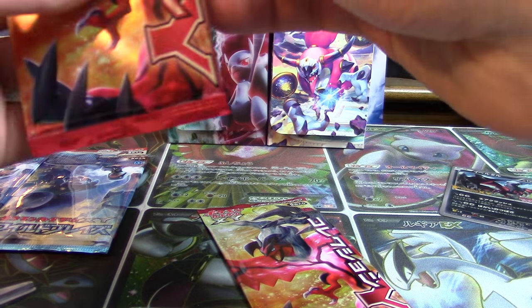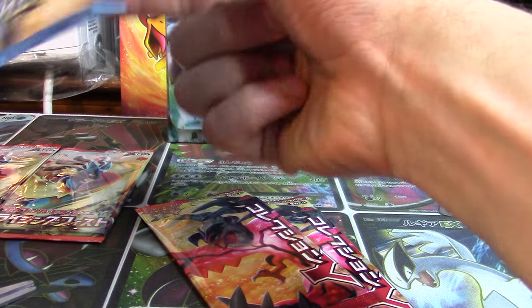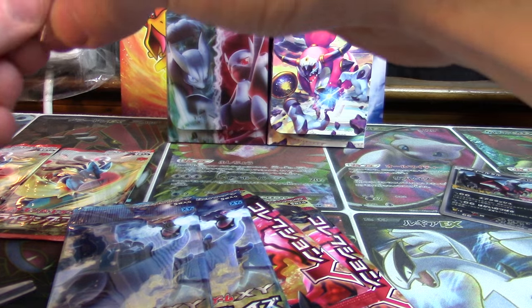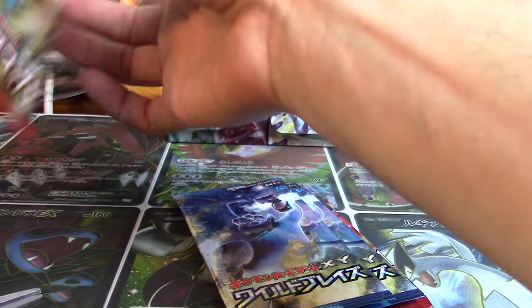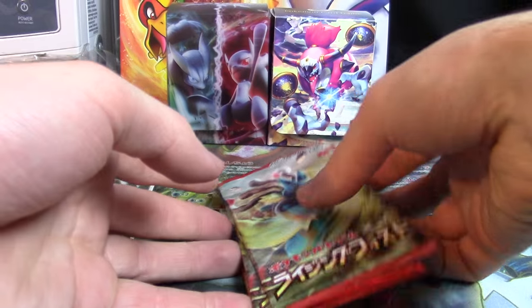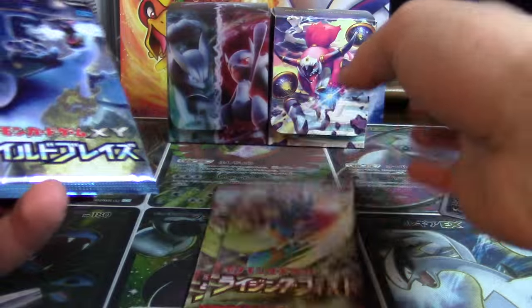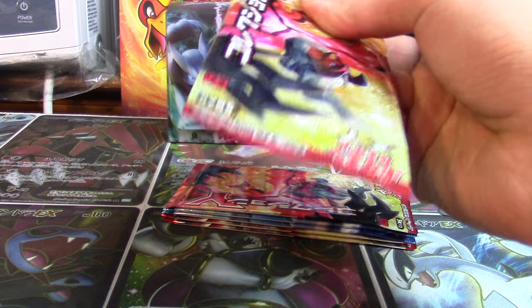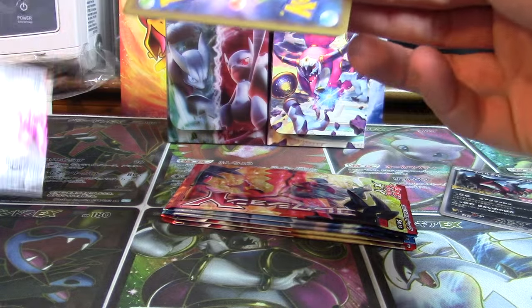Moving the little sticker pieces from the front of these packs — this one kind of got folded in between but it should be fine. As per the usual we're going to go oldest to newest, so we'll save the Rising Fist for last. Would love to pull something marvelous out of one of these six packs, and an EX would do — if we can get one out of six packs that would be quite nice.